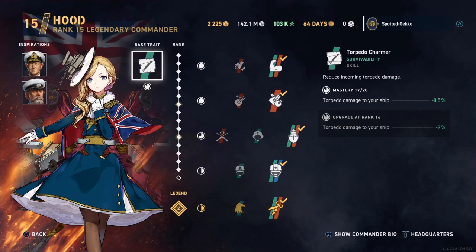In a way she's basically a hybrid commander — she does have skills from the two standard commanders, Cunningham and Madden, available in the package. She also has a very unique skill specific to her that is utilized really well for the Hood, and we'll go over that shortly. First off, let's look at her base trait.